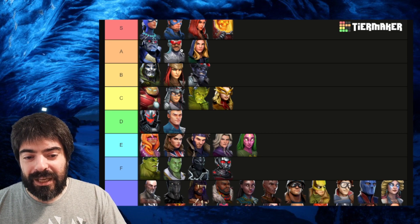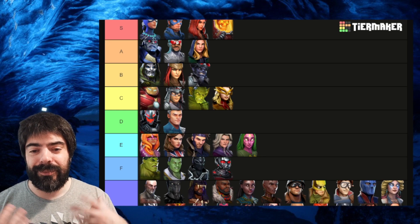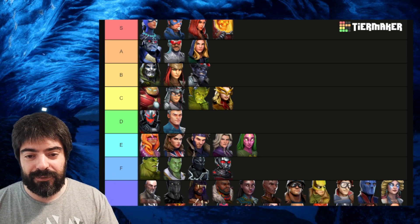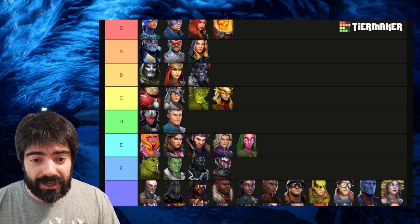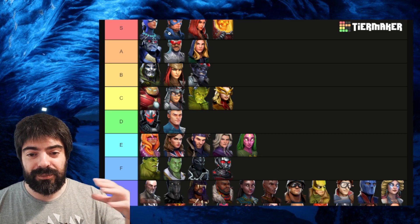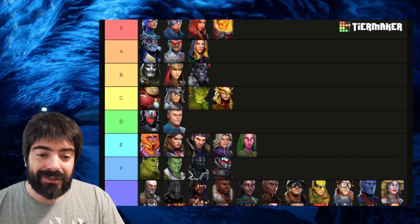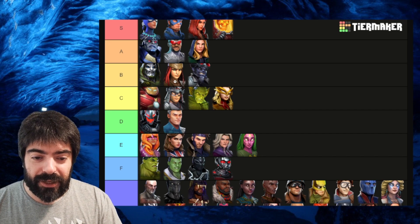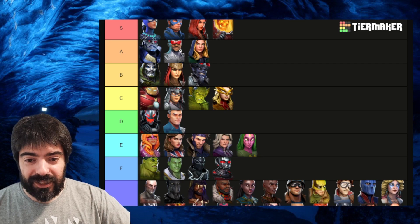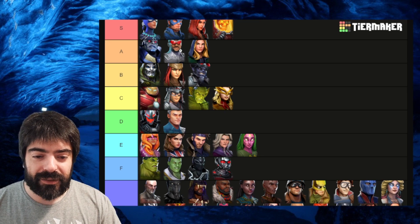Captain America gives defense up to all characters regardless of team, and deflects depending on which ISO-8 you have on him. He can also be a great dealer because his ultimate gives him 60 turn meter, meaning he'll have multiple turns back to back. Captain Sam's ultimate also gives turn bar to everyone — those are mechanical synergies, speeding up other characters that are not as fast even if they're not on the same team.